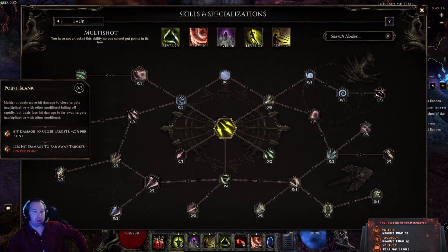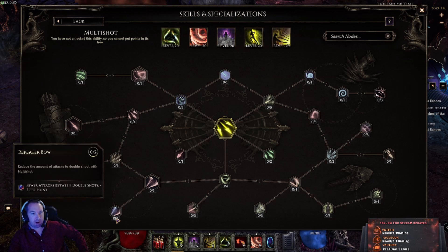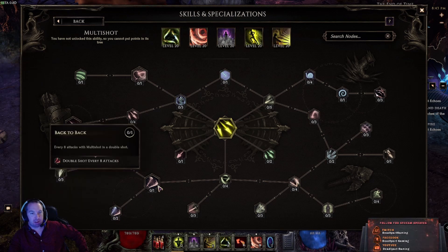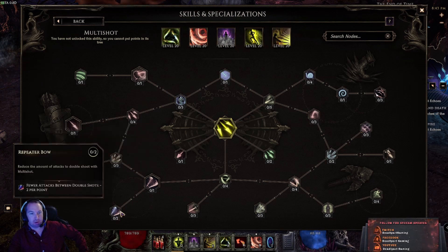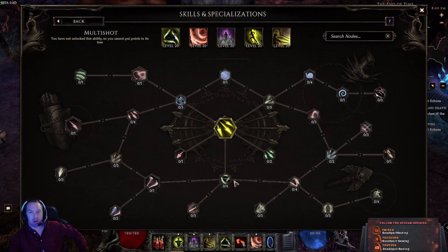Over here it's hit damage to close targets at plus 25 percent, but negative 25 percent hit damage to far-away targets — so the closer they are, the more damage you do. There's also double shot every eight attacks. If you put two points in, it becomes every four attacks.